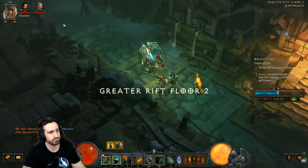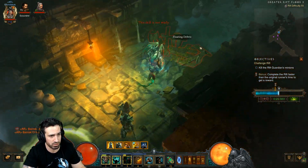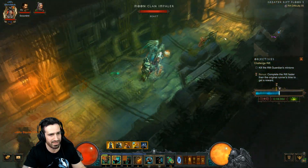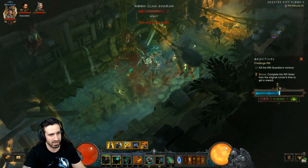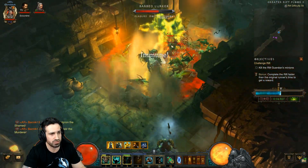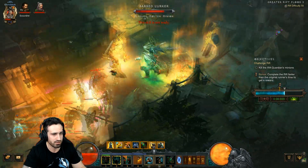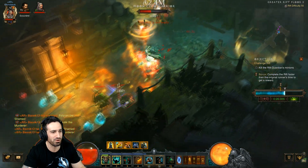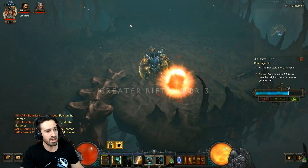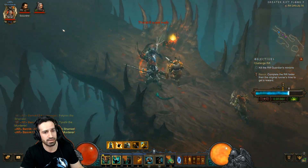Next floor. Keep reactivating Wrath of the Berserker and Call of the Ancients. With Call of the Ancients they do last until you die, but if I'm spamming Hammer of the Ancients on an elite I'll reactivate Call of the Ancients so they respawn right on top of the elite's head and help immensely with damage. Now we're coming across probably the most difficult bit - two yellow elites. Make sure you have Ignore Pain up; they reposition you by pulling you in. We're way out in front on time - this shield pylon is super important, run straight toward the elites.